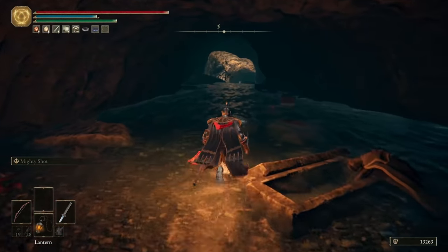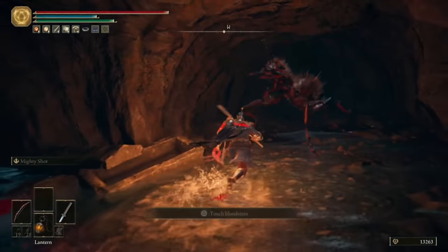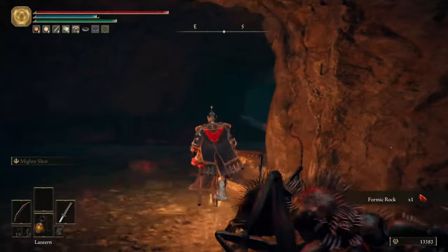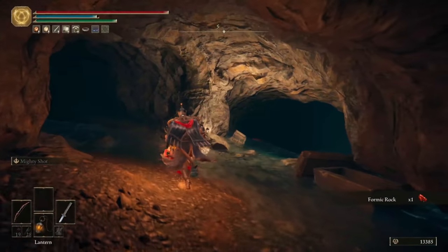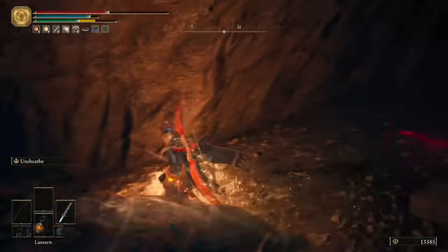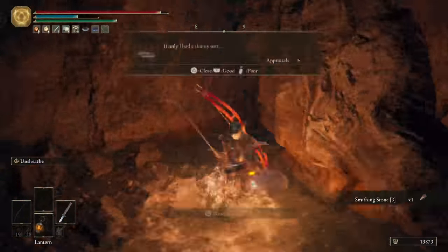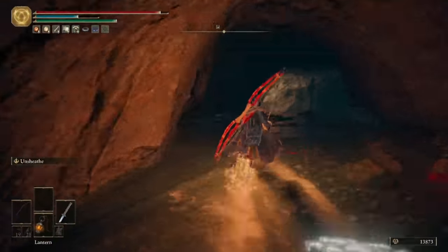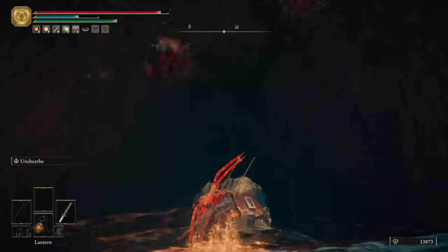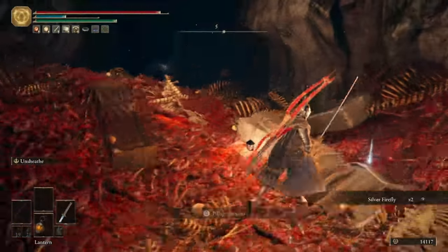As you're progressing through, be very cautious of ants ambushing you from basically everywhere. Before you head further down deeper into the caverns, turn left. There'll be a few ants in front of you, and even more will spawn and ambush you from behind. You can grab a Smithing Stone 3 before coming to a dead end. Then go further down into the cavern and grab some Silver Fireflies and a Golden Rune. Clear up the ants and hop up the ledge.